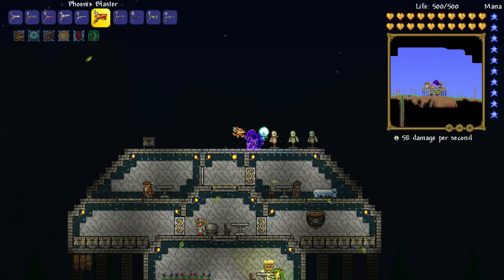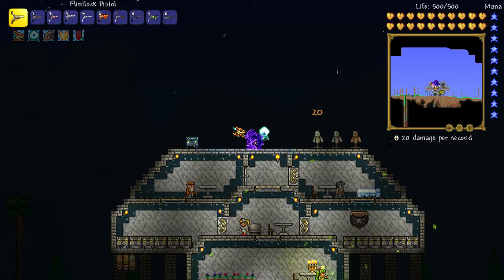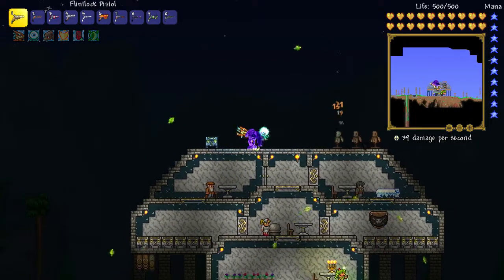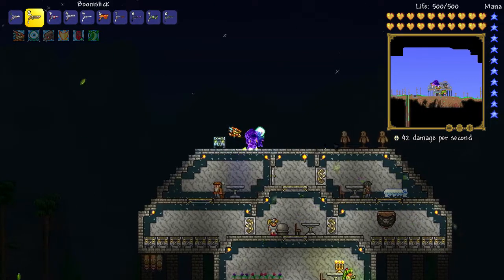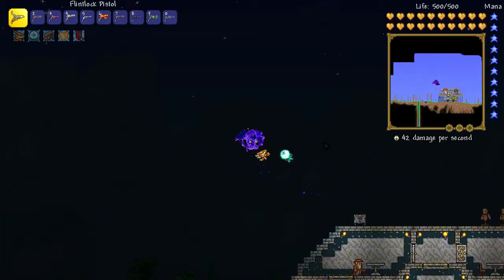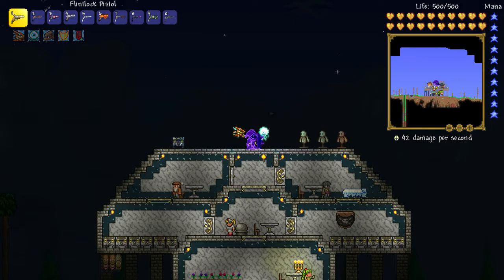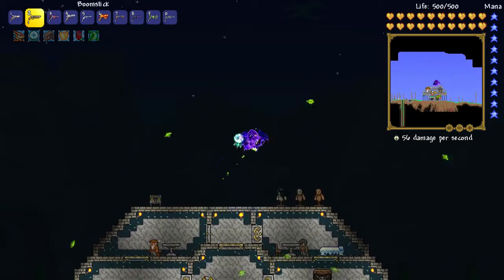First we have the Flintlock Pistol - it's a starter pistol. As you shoot, it does a bit of damage. The Flintlock Pistol can be found in the caverns, pretty much anywhere underground except for in Hell - that's where it cannot be found.